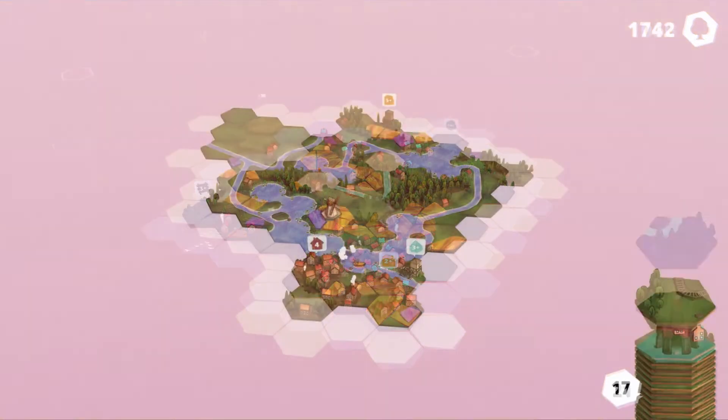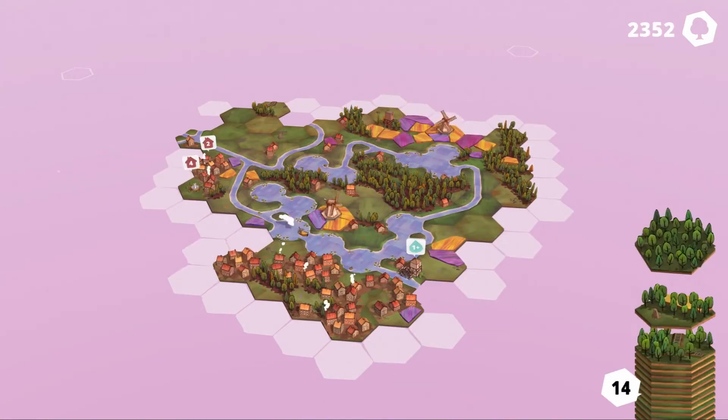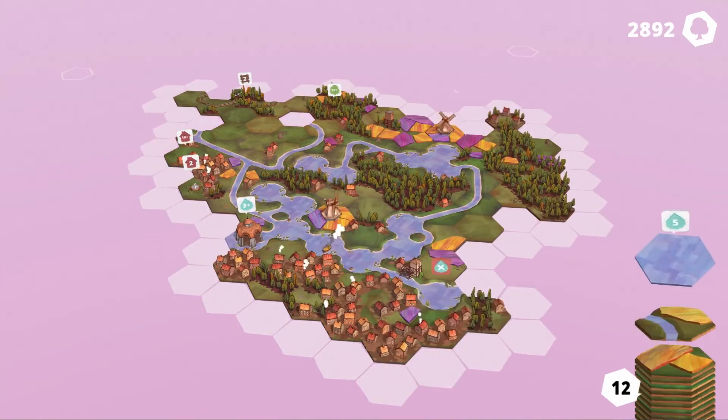Now let's speed up the gameplay a bit. During your play session you also gain a high score, which you can find in the top right. With every tile placed and every quest you solve, you gain more points.